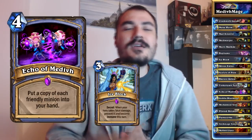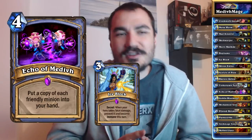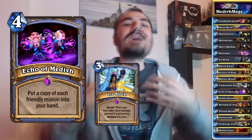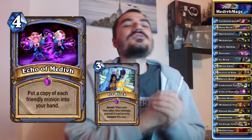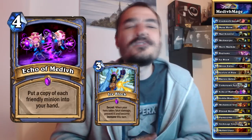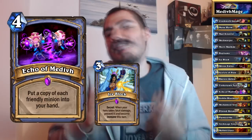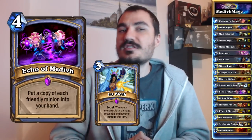If you are low on life and your Ice Block is up — which very often it will be because you're running Mad Scientist — you can do this combo and not die the next turn. You don't have to worry about Taunts or that kind of stuff. You can just fill the board and Zerg your opponent with Giants. This kind of happened like once, but I still felt Molten Giant was a pretty good addition to the deck.